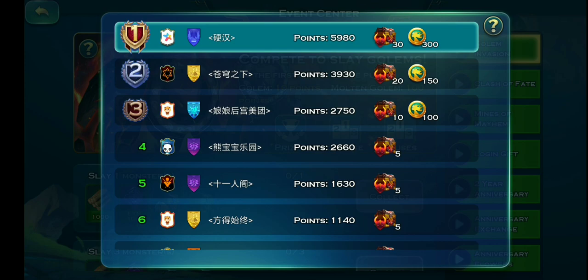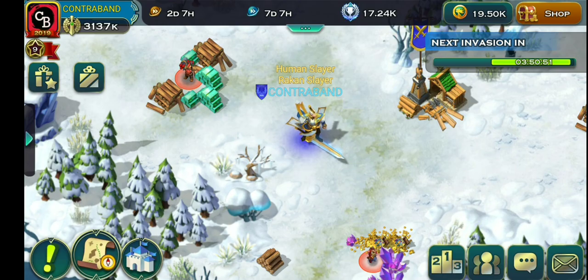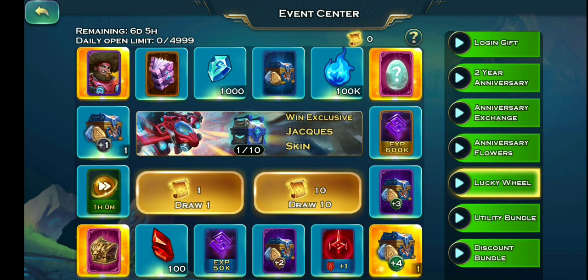As for where you'll be spending all this linary, that's up to you, but I recommend only spending it on the lucky wheel — the rewards are really sweet. You have a chance of getting a divine egg or a plus-four item, and especially the dragon chest. The dragon chest is much more valuable.